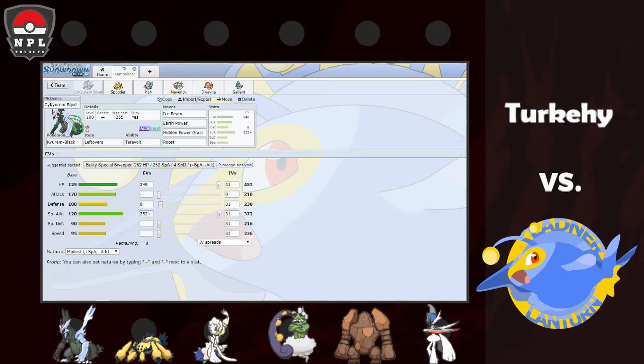Let's run through Turkey's team first. Normally I'd have speed tiers and a team screenshot, but it's going to be a little more fancy with the GIFs of my team down below. Turkey's team: Mega Gallade, Greninja, Zapdos, Nidoqueen, Entei, Salamence, Bronzong, Whimsicott, Quagsire, and Hariyama — with Salamence and Whimsicott both being Z-users.